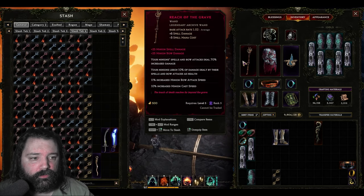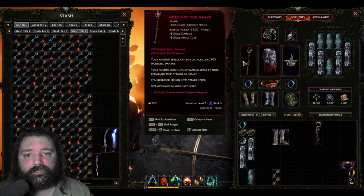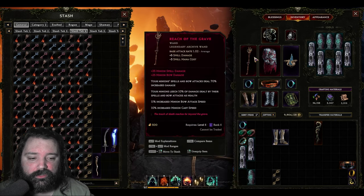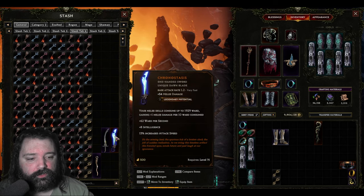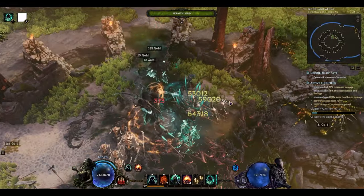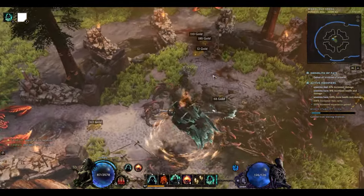In the weapon slot, Reach of the Grave gives minions additional spell percentage increased damage plus increased cast speed. If you're lucky with legendary potential, you can get minion spell damage grafted on as well. The Wraith Lord's necrotic beams apply added spell damage at 350% effectiveness per hit, so minion spell damage is very valuable. Alternatively, Chronostasis is a popular choice for additional ward per second and intelligence, which also increases Wraith Lord's damage — though not to the extent that Reach of the Grave does. Ultimately the choice is yours: more defensive or more offensive.